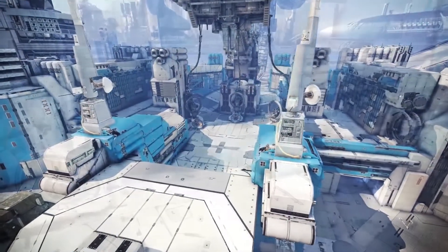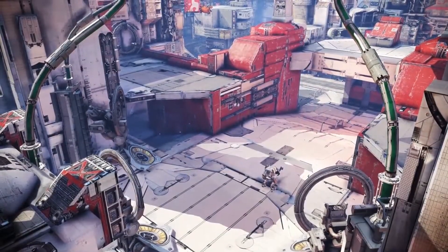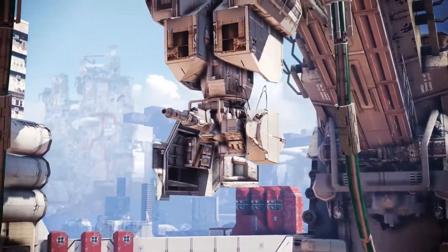Reconfigured team bases provide several new entrances and exits, allowing for more flexibility in team strategies and objective-based game modes, while turrets provide protection within and without.